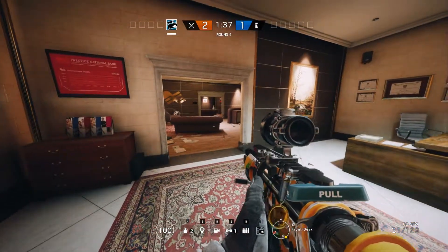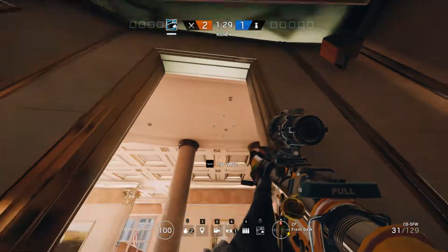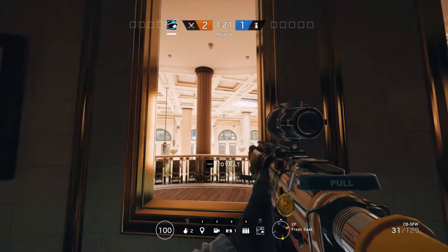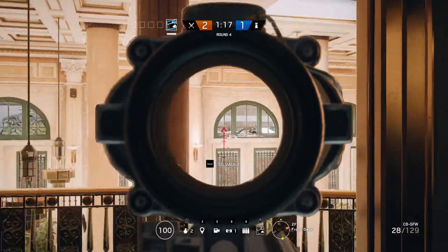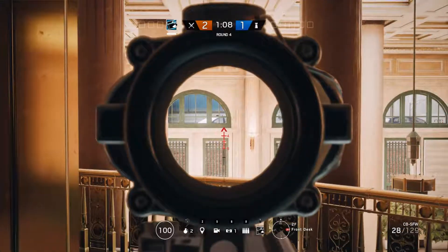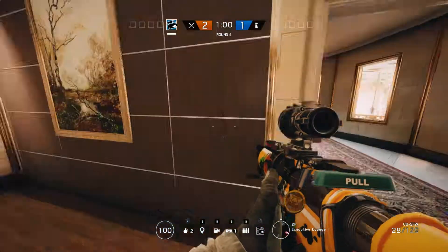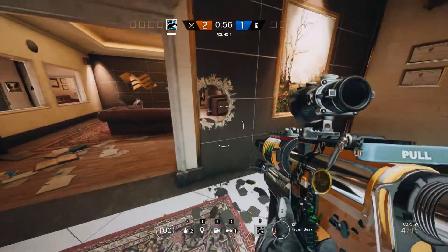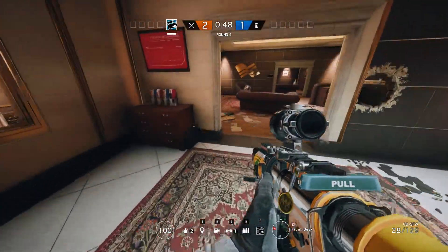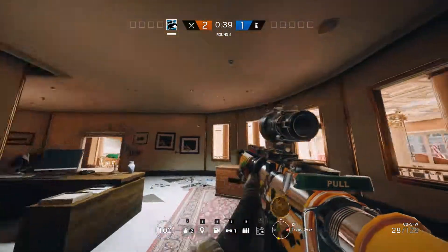The first priority is barricading these windows, because anyone on the roof or skylights — Glaz, Buck, Twitch, anyone with a sniper — can easily take shots through the window into the room. If this door and these walls aren't barricaded, they can shoot open a hole and peek from that distance. It may not be very accurate but they'll still get shots on you. So barricade that wall, that wall, this wall, and these windows.